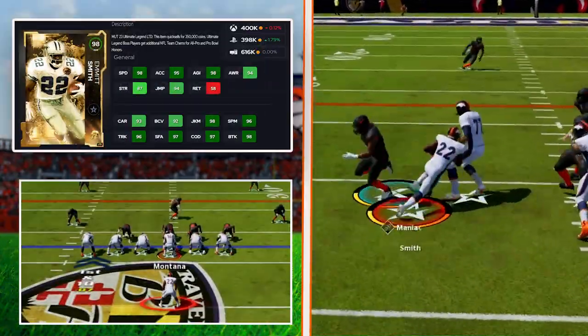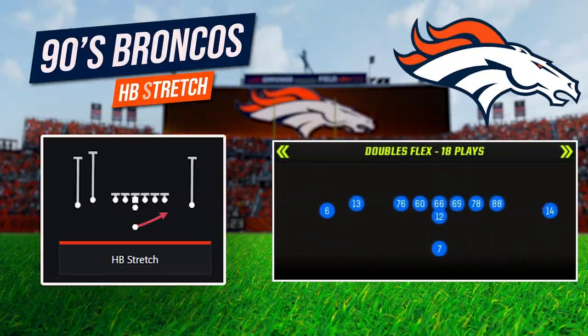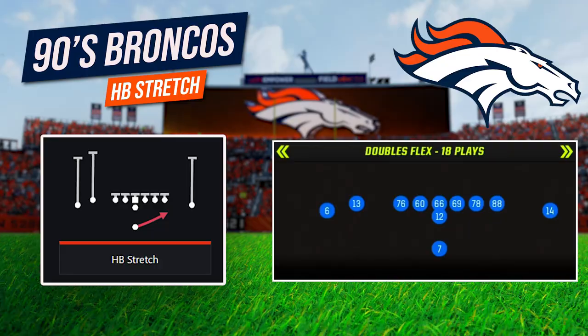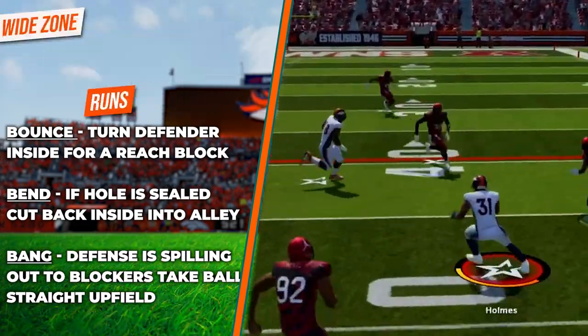For our running back, we want to target similar traits, and I am using the Emmett Smith card in this role. The first run we are looking at is HB Stretch in Single Back Doubles Flex, but what we break down here can be used in any outside zone run or stretch run in Madden. For wide zone or stretch runs, the guiding principle is the three Bs: bounce, bend, or bang.